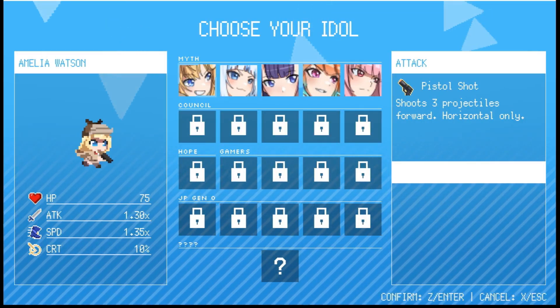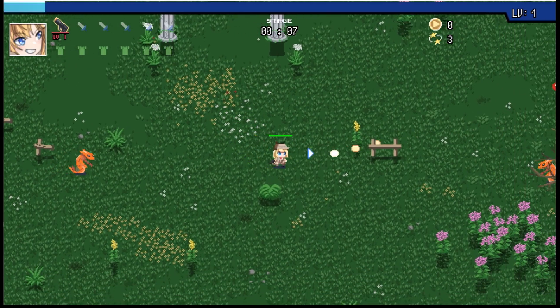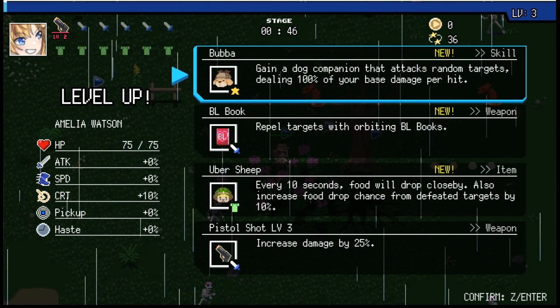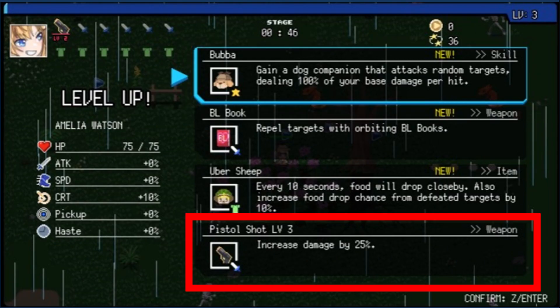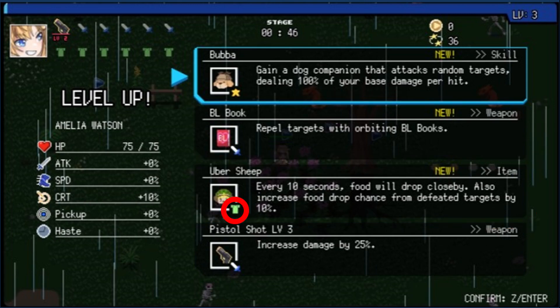When you start the game, you'll get to pick a character which you'll run around with. Your weapon attacks will kill fans and the fans will drop XP. When you pick up enough of the XP, you will get a level and can then pick one of four upgrades. These upgrades can unlock your passive skills, marked with a gold star, upgrade your starting weapon or collect new weapons and items, marked with a sword and green shirt respectively.